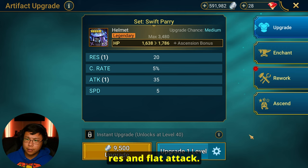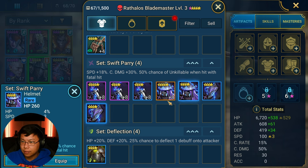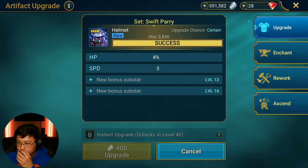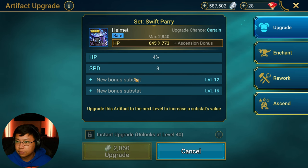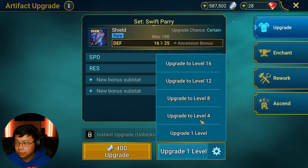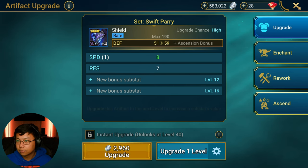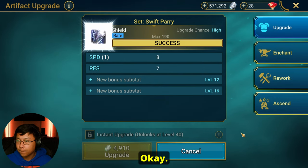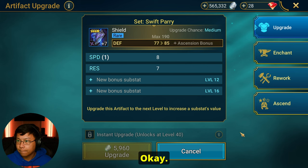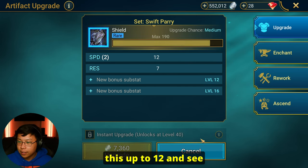If you don't want res and flat attack, filter those out. If you don't want any more 1, 2, or 3-star gear, you can just filter that and sell all the way like that. HP percent — give me speed. Double speed! That's pretty nice. Let me go ahead and roll this up to 12 and see where it lands.